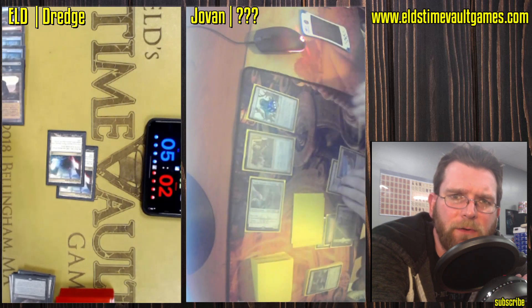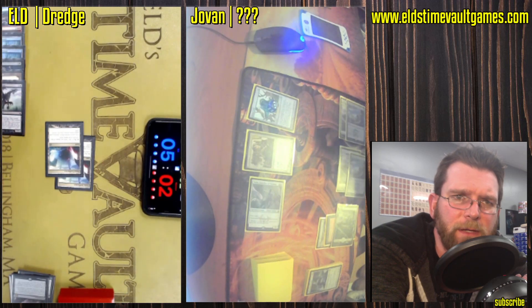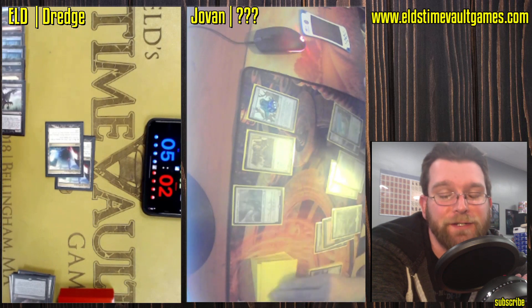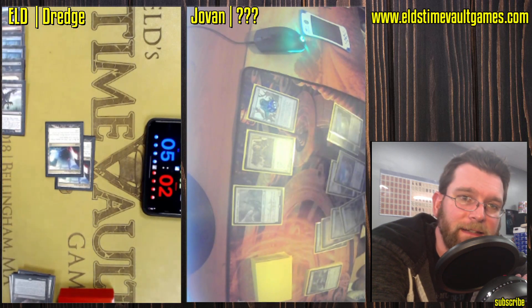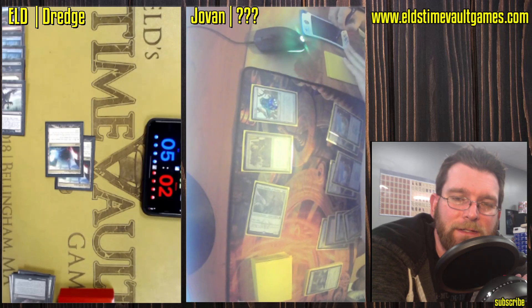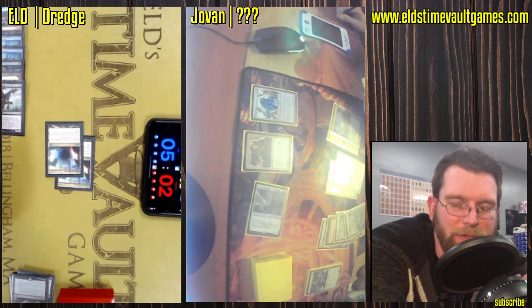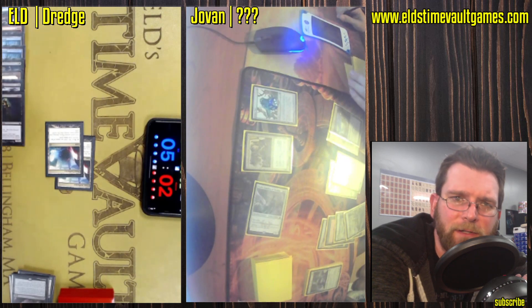Thalia chipping away at the life total. Now Mother of Runes coming in, both lands tap down. Just a couple more turns here for Dredge and it's going to be over. Stinkweed — and finally a Dredger. Just a little bit of added insult. You went the whole game without a Dredger; it showed up just at the end in time for you to lose.